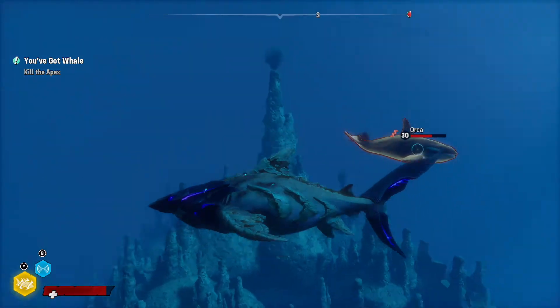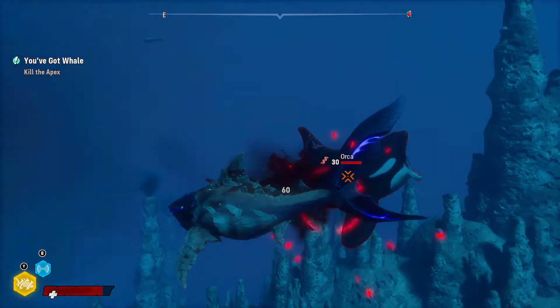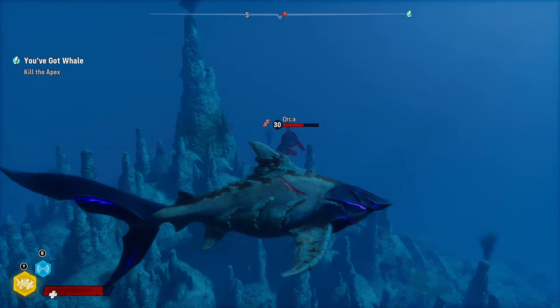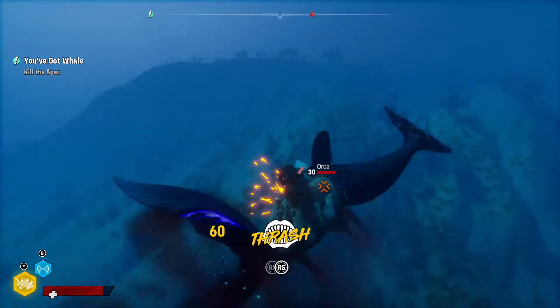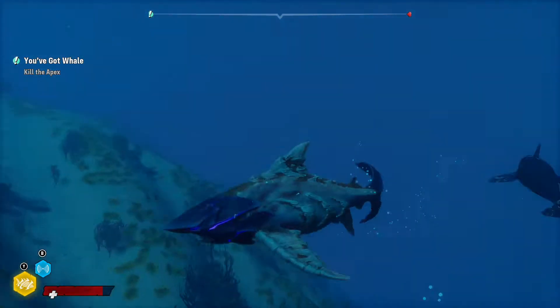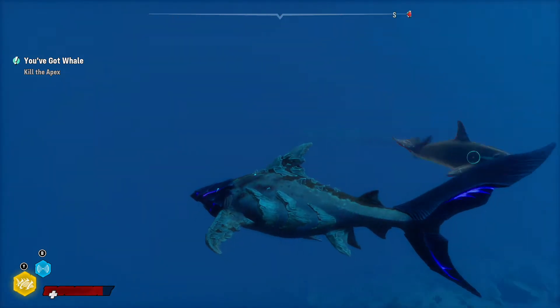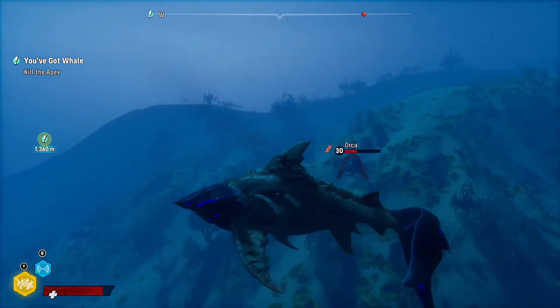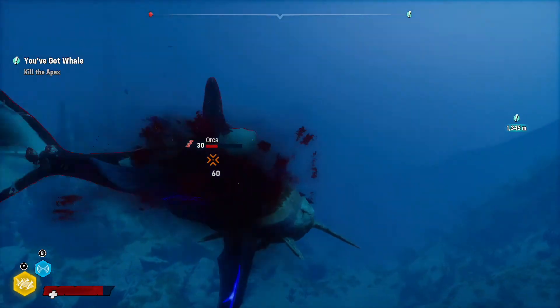You have to watch out for the likes of the marko, the swordfish, and the marlin, for they are extremely quick swimmers and will be hard to dodge. But as an elder shark, you won't be reliant on the counter attack against most predators, including the great white shark and the hammerhead, since a single bite leads into a thrash.